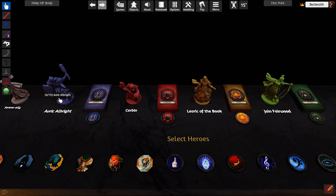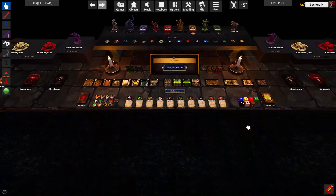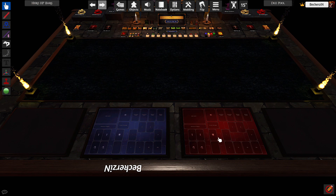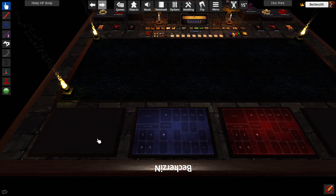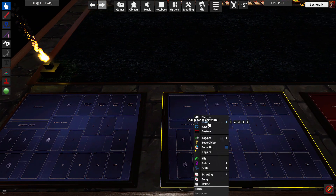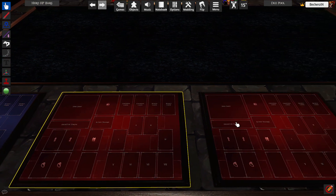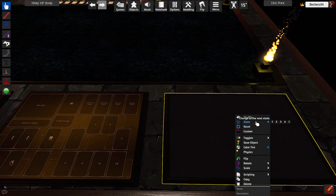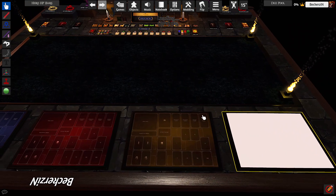Now you can see we have their minis and their class — everything is here. Move down to the player board. I only have two player mats, but if you're playing with a full campaign of four, you right click on the big black blob on the side and pick whatever class you want in each slot — healer first, warrior second, mage third, scout fourth.